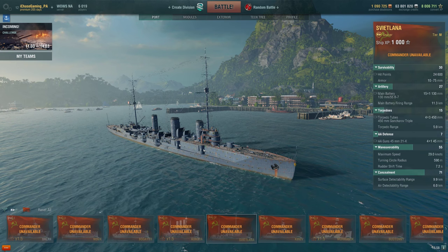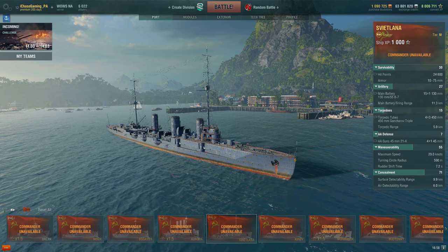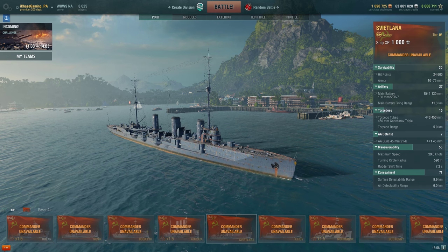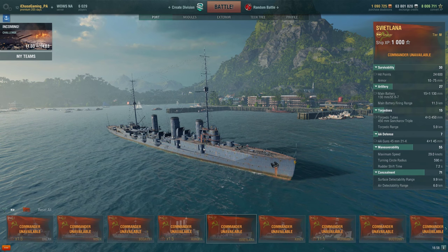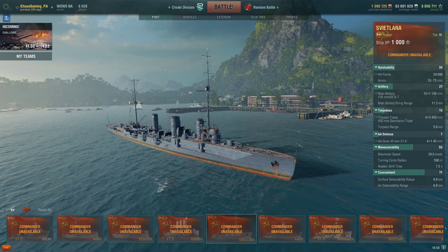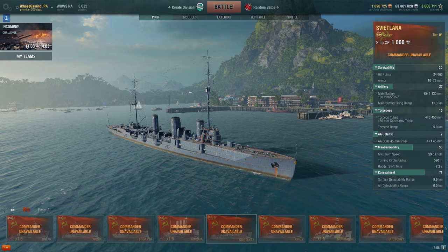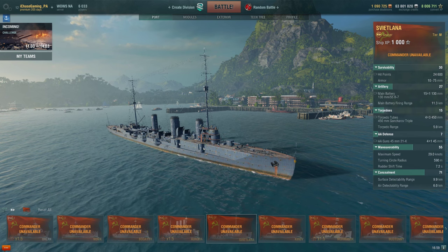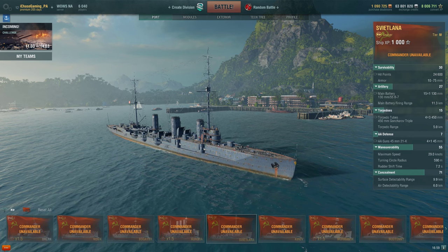The ship goes 29 knots, which is not very fast at tier 4 — slower than both the Kuma and Phoenix. Her 590-meter turn radius is okay, but the 7.2-second rudder shift is slow, and this tendency to turn like a brick is common across most Russian cruisers. Surprisingly the Svitlana is the stealthiest tier 4 cruiser with only 9.9km surface detectability.